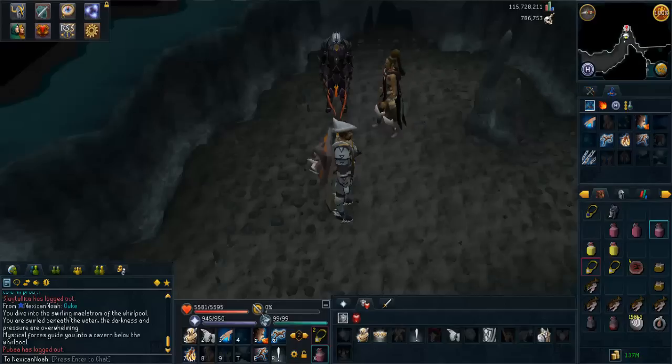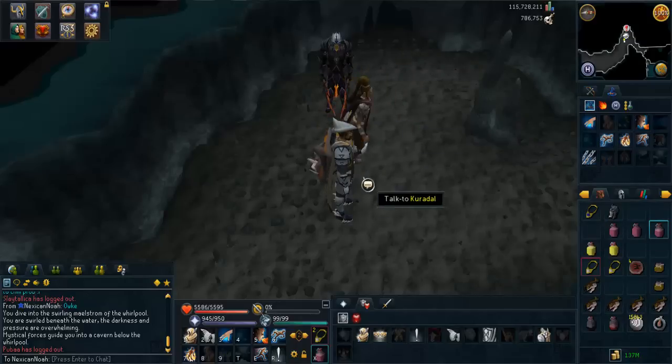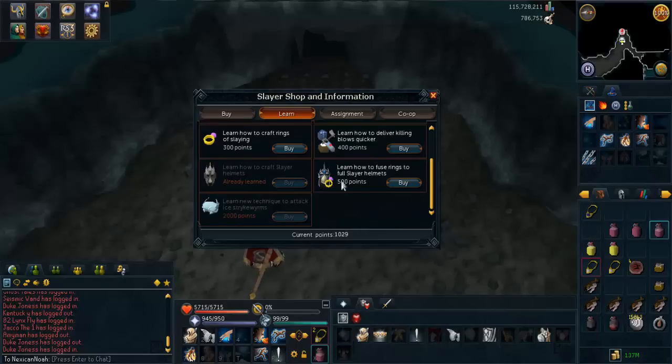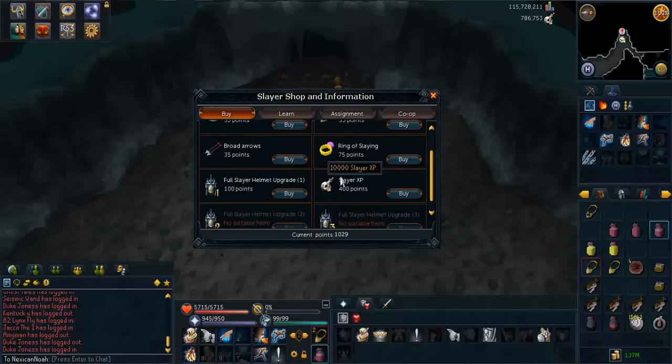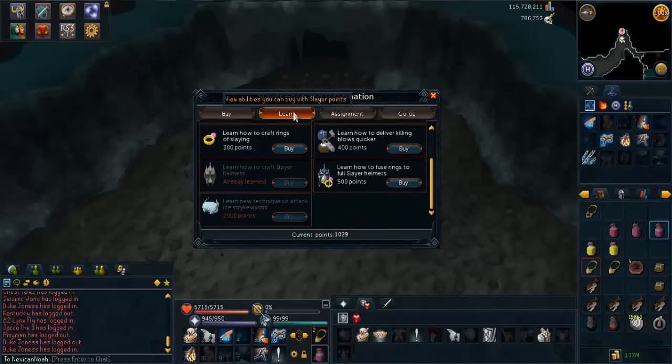I've got a full Slayer helmet in my inventory. I'm in Curadel's dungeon, about to speak to Curadel and see what I can do with this helmet. I'm in the Slayer shop at the moment. By getting into this, you just right-click on a Slayer master and go on to rewards. You can buy and upgrade the helmet here. But firstly, I'll go on to the learn option where you can view your abilities, which you can buy with Slayer points.